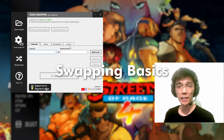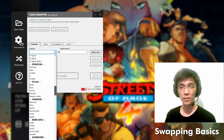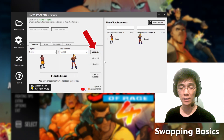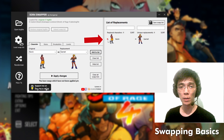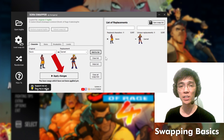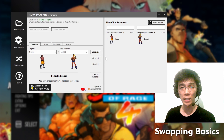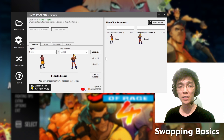Let's begin by swapping characters manually. To replace a character, choose one from the original dropdown list, then go to replacement and choose their replacement. Click the 'Add to List' button to add your swap. To remove a swap, click the X or delete button on the swap list. Once you're done, click 'Apply Changes' to save the changes in the game. You can leave the app open while running the game and make swaps while the game is running, but you'll need to restart the game every time you hit Apply Changes to see the updates.